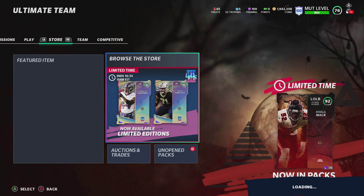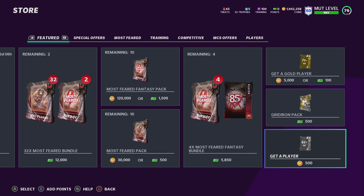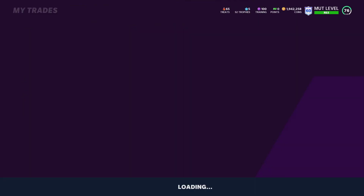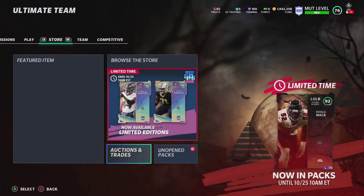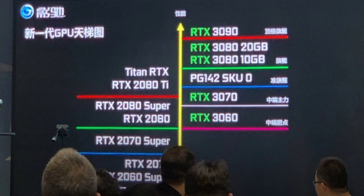Starting off, you want to go to the auction house — I'm inside the store — and buy the 500 coin packs. Every pack you buy, you're going to post it up on the trade block. Once you post that up on the trade block, you can see I have 10 cards posted. For your farm accounts, make sure you add yourself — add your main profile onto your farm account and vice versa. Then switch over to your farm account and we'll show you what we're going to transfer.